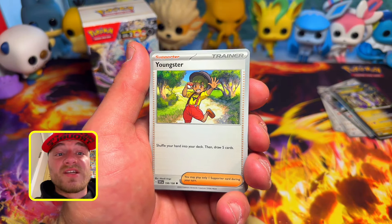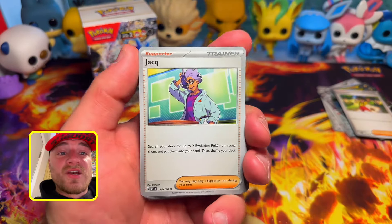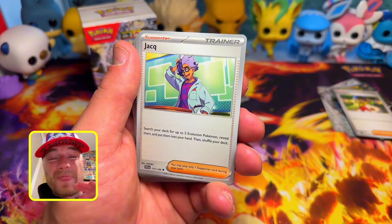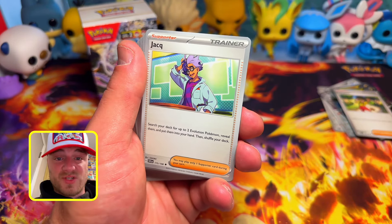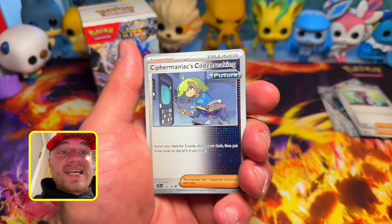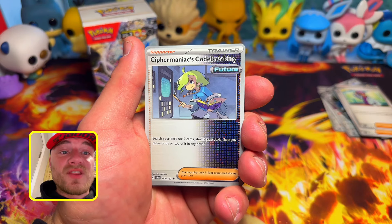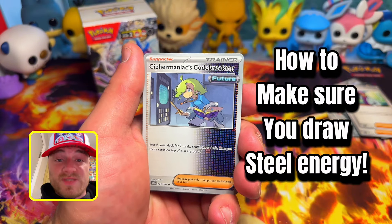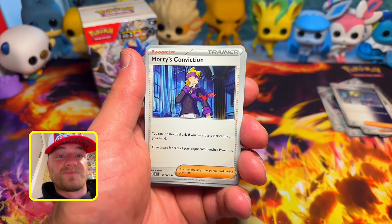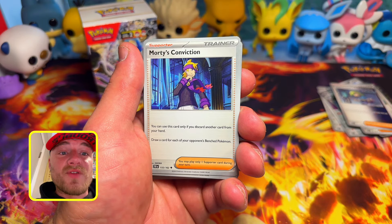For trainer supporter cards: Youngster is beneficial if you don't like your hand — shuffle your hand into your deck and draw five cards. Jacq lets you search your deck for up to two evolution Pokemon, reveal them, and put them into your hand, then shuffle — great at the start of the game if you're trying to get your Metang acceleration going. Cypher Maniac's Code Breaking lets you search your deck for two cards, shuffle, then put those two cards on top in any order — so you get to choose which card you draw next. Not a bad card.